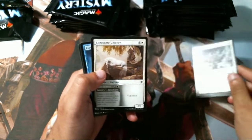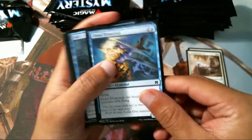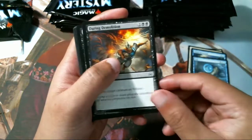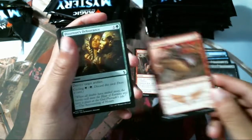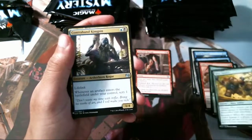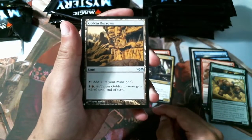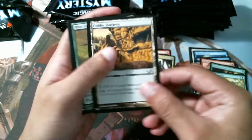This is my first time even seeing what's in these — I didn't want to look stuff up. I watched one video and that was it. It looks like we have uncommons in the middle of everything else. I don't know exactly what is worth money and what is not — I know some obvious things. This seems like a neat card.